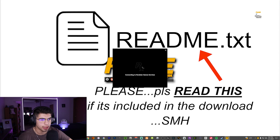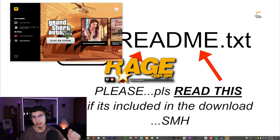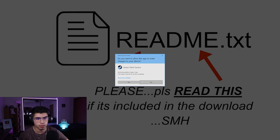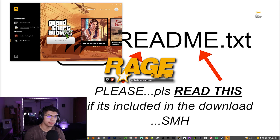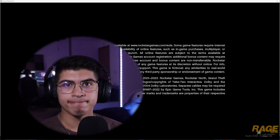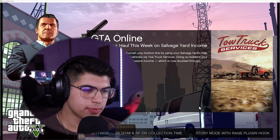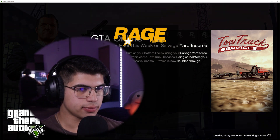The game is going to load and should bring up the Rockstar Game Services launcher. If you're stuck at the 'Launching Game' screen and it's not loading, it's because you need to click Play on Steam — I had this problem myself. Just click Play on Steam, hit Play, then hit Yes. Then it should load. As you can see, it's booting up in windowed mode. They also added something new: select Story Mode with Plugin Hook and click that, then let it load.